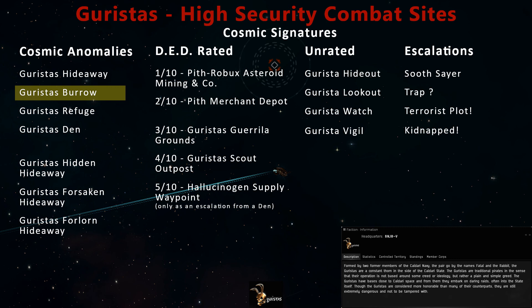Stay tuned to Rely Entertainment for more EVE Online combat site guides. In high-security Calderi space, you'll also find the Garista's Hideaway, Refuge, and Den among the combat anomalies, as well as combat signatures named the Garista's Hideout, Lookout, Watch, and Vigil.